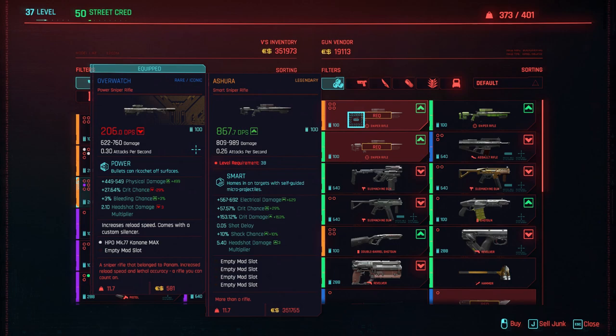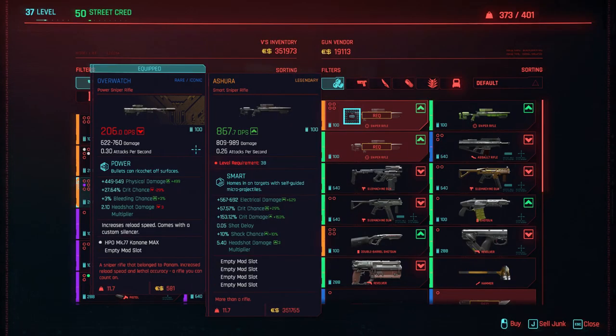...is high DPS. This comes with electrical damage — you might get it with a different element. It's good against mechs and robots. Crit chance 57%, crit damage 153%, shock chance +20, short delay 0.05, and headshot damage multiplier 5.4. Geez.